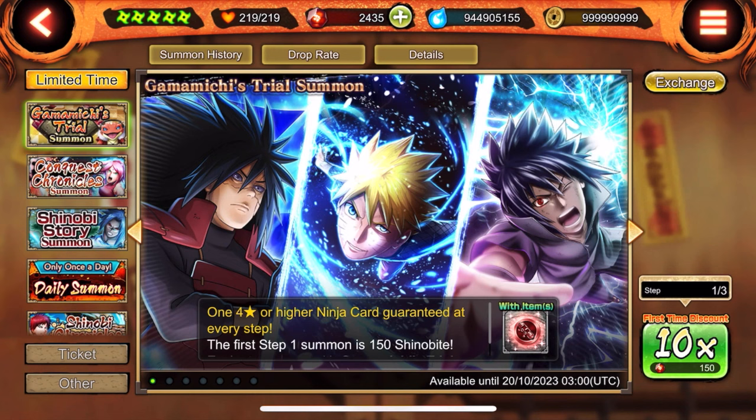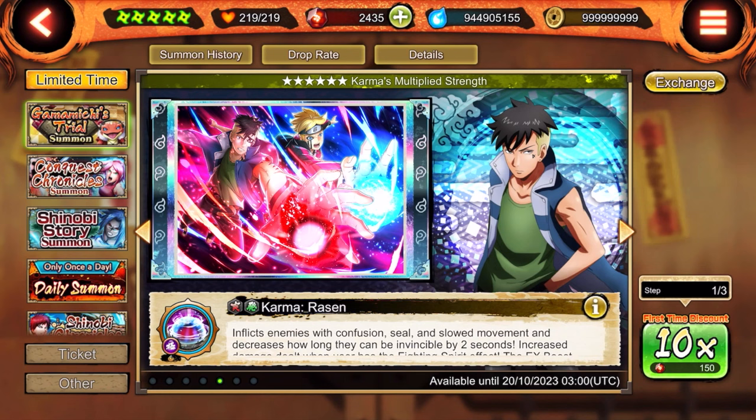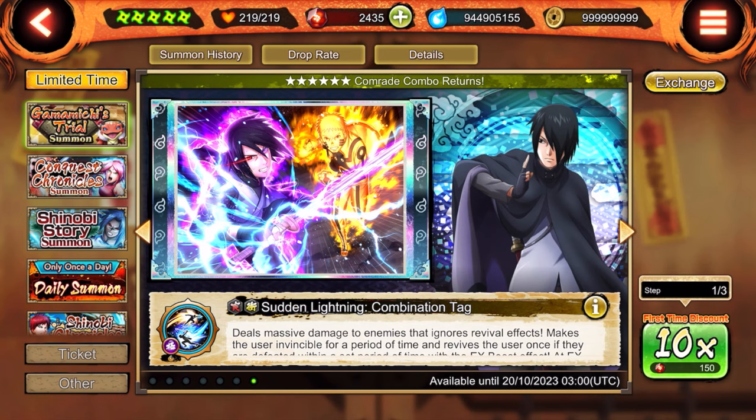This is a fat tremendous dub from Bandai — they finally dropped a banner that has the Final Valley units. There are some really really good shinobi in this banner. They have both Final Valley units, who are the two best units in the game. Edo Madara is pretty mid, but we also have Kawaki, who is one of the highest damage-dealing units in the game. Kakashi's mid, and Warning Ninja Sasuke's old X ultimate is in this banner as well, which has the revive cancel.